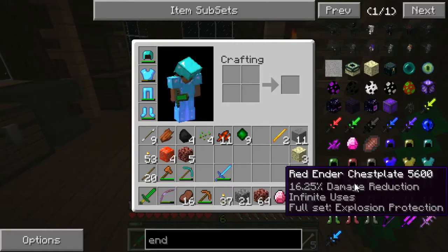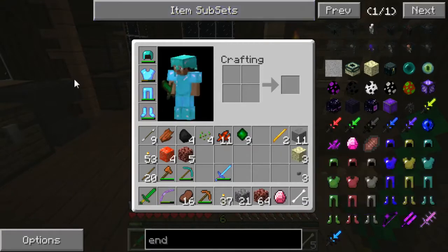The full set adds explosion protection, which would be cool against creepers or ghasts - instead of blowing you up and taking damage, you would only take fire damage if you stepped in fire. So we're probably going to do some of that.